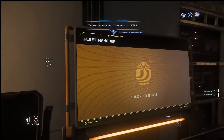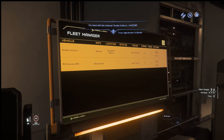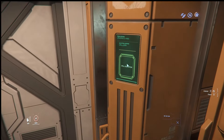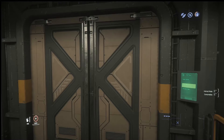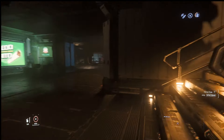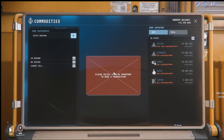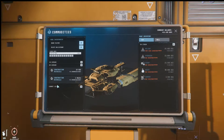I've returned to what I'm calling the Shell Station, which is around Crusader. I want to show you something that I think will irritate you too: you cannot drop off your cargo — especially hull-scraped material — everywhere in this game. Here we go at the Drake Vulture kiosk — 'no demand.' This could be because there's no demand here, or they just don't want it.